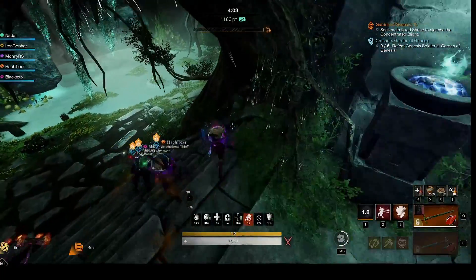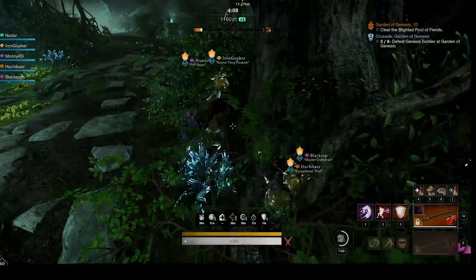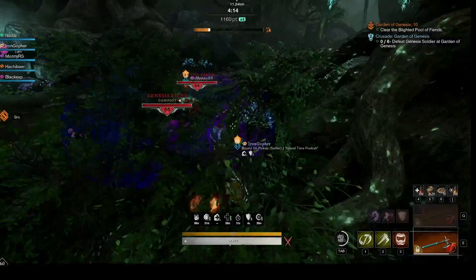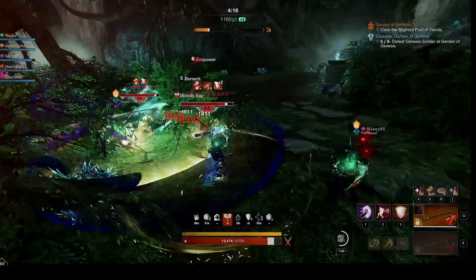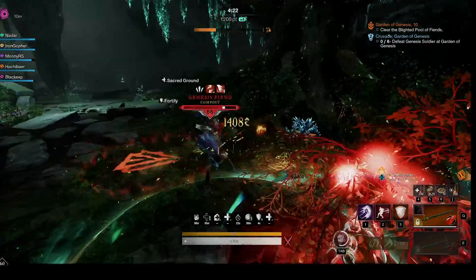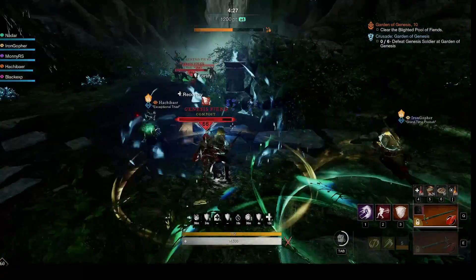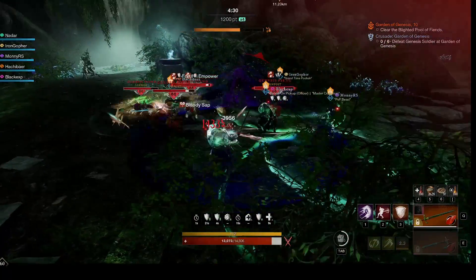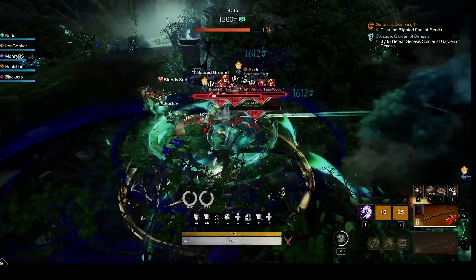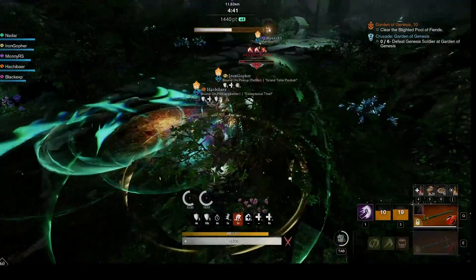Now hug the right to avoid the hive fiends off to the left and run to the two fiends in the bushes. The tank grabs their aggro while ranged DPS tags the group of fiends behind the next elite, Gorgirai. Tagging one will pull them all. The tank grabs their aggro as they run up to the group. Ideally get everything pulled around the bushes so Gorgirai doesn't aggro, but if he does, just beware of his ranged attacks while burning down the fiends.